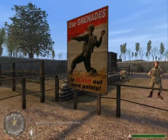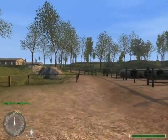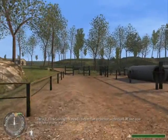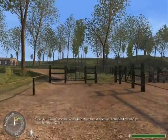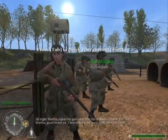Approach your current objective. That's it, close enough. You will notice that objective is checked off and you now have a new one. All right, Martin — open the gate and run the obstacle course.